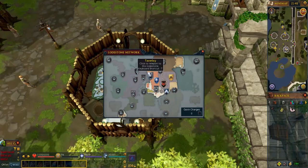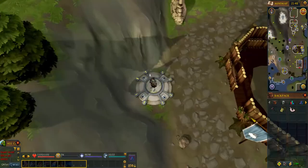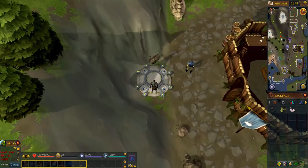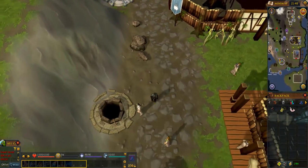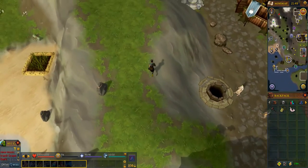Teleport to the Taverly lodestone. There's a mountain right next to you to the west. The entrance to the mountain is a bit south around where the well is. When you're on the mountain, walk along the eastern side until you see a body.